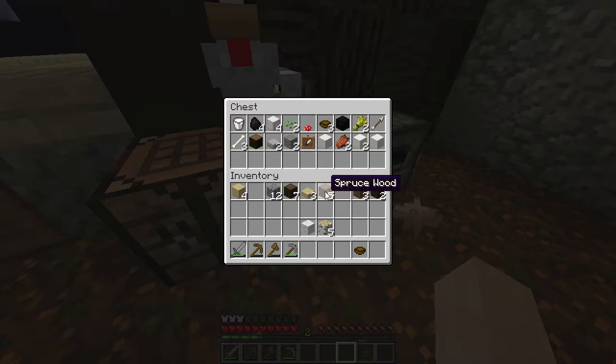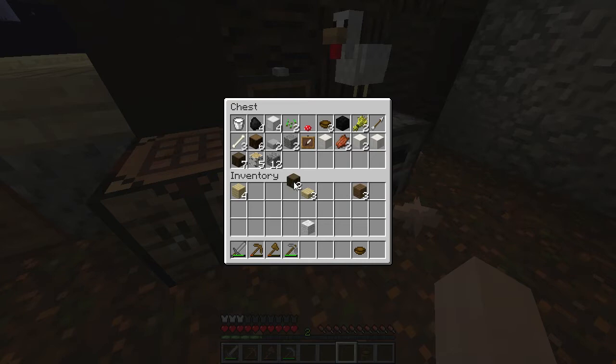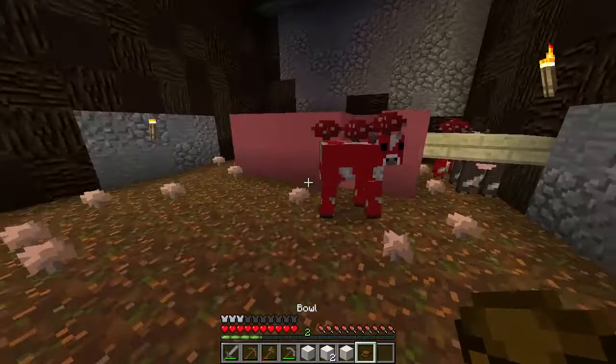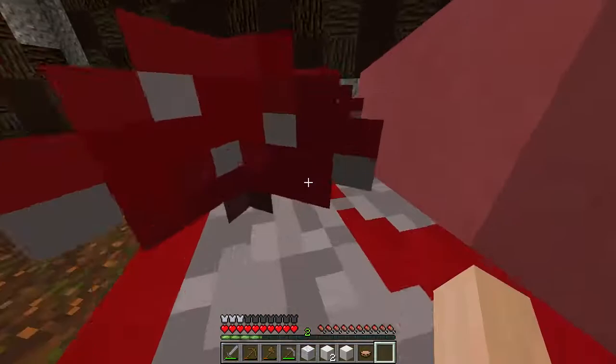Alright, let's put away this iron, quartz, pillars. Let's actually stash some wood just in case too. I don't think I need to be carrying around all this wood. We can use a couple of these to do some bridging. There's some food. I've decided to name my mooshrooms. This one's gonna be named Porky. Porky the mooshroom.